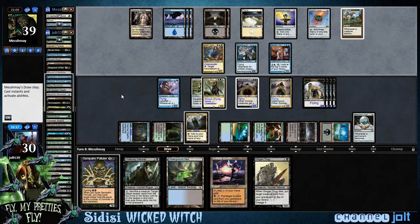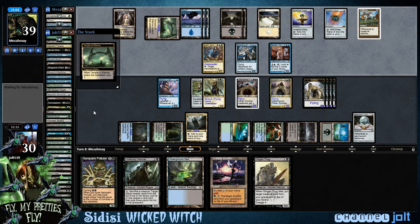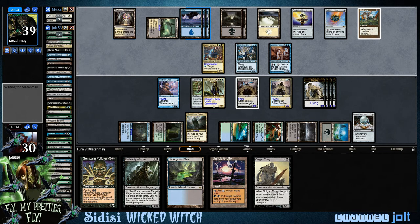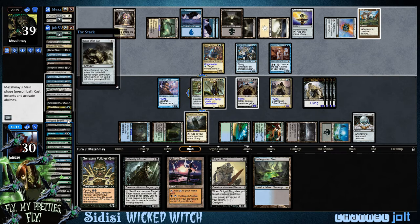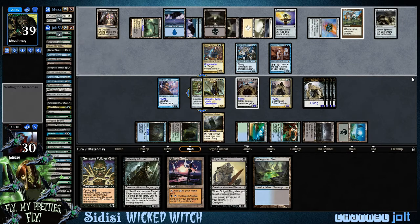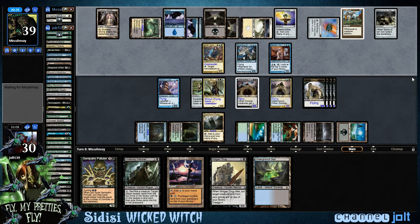So now if we swing in he can just reanimate that. Well, if he taps out then we can get a pretty nice sequence going. He's ahead on life total. We can Dread Return, but we're going to have to wait until he taps out so he can't get his commander going. That's where zombie count matters — we've got six zombies. If we can just get an entire board of flying zombies and grind it out. We've got 40 cards in the library.